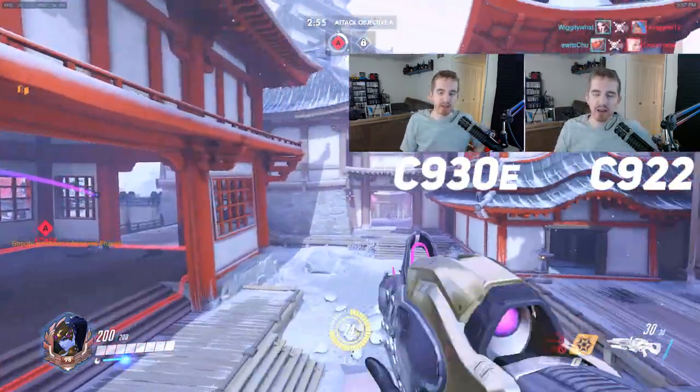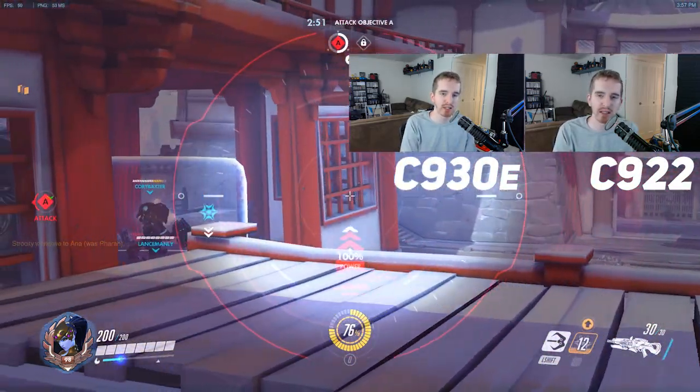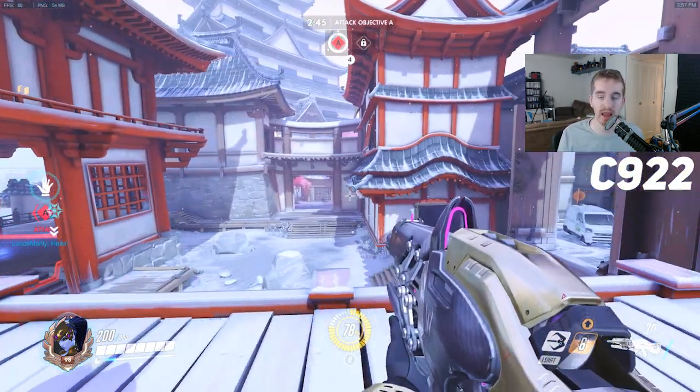Now let's throw up some gameplay footage and get our face cams going. We're going to have them side by side for a second and then split them up and you can see if you can tell the difference. Because again, a talking head doesn't do a whole lot of motion, so the 60 frames per second won't be a huge deal.